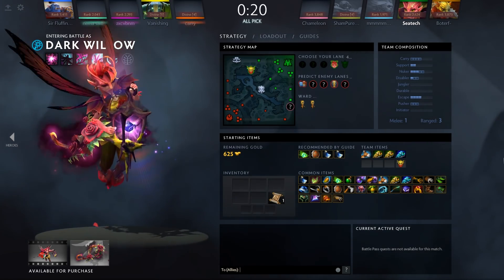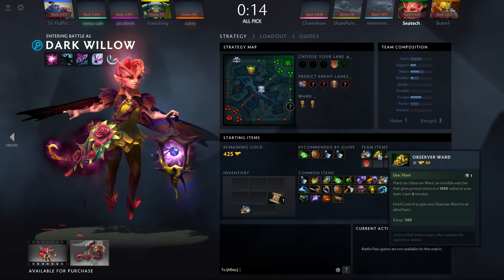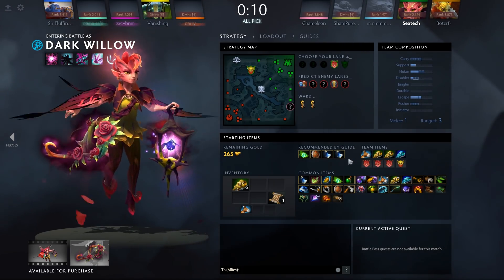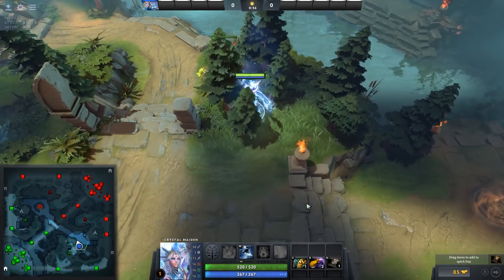For supports, your first purchases — other than some health regen and maybe a clarity — need to be an Animal Courier. There has to be one on every team so you can deliver items without going back to base. And ideally you'd also purchase one or two Observer Wards to place on the map for vision purposes, so you can track enemy heroes moving around the map and not be surprised by it.